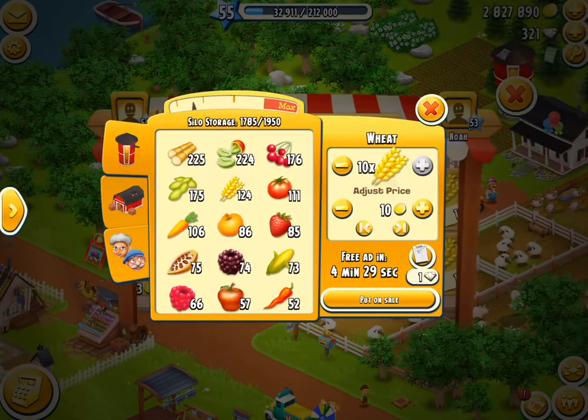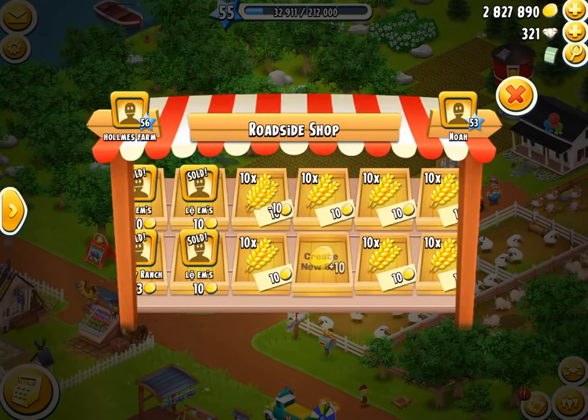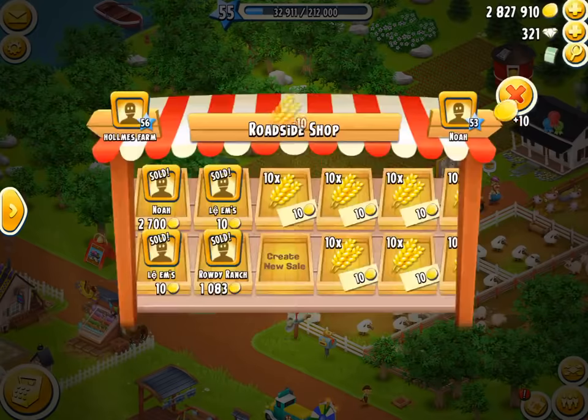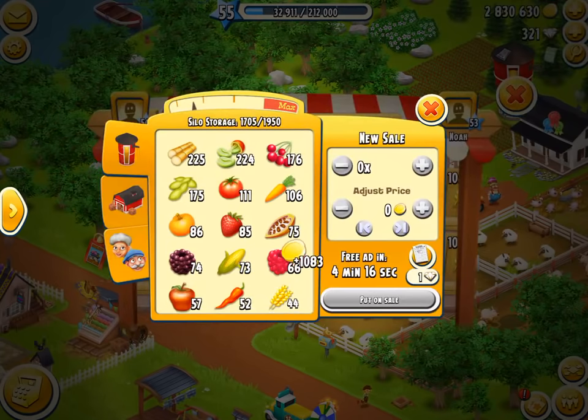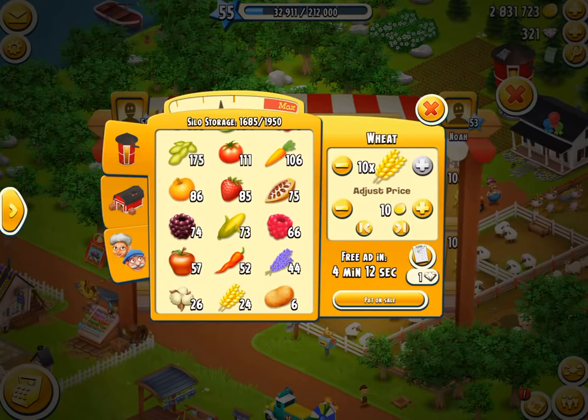We'll just sell off all this wheat — lots and lots of weed to sell off — which is always awesome because then I make a ton of profit from all this. I've also planted a whole heap of blackberry bushes since last video like I said I would. So there we go, sell them off.